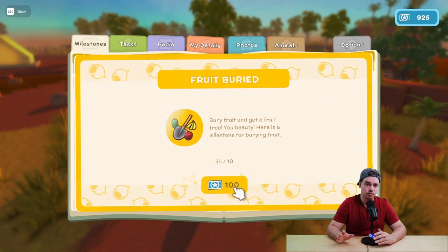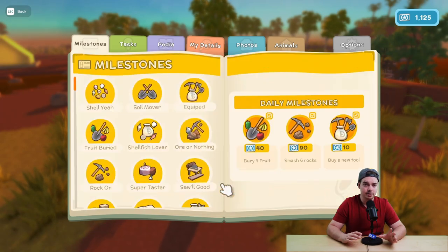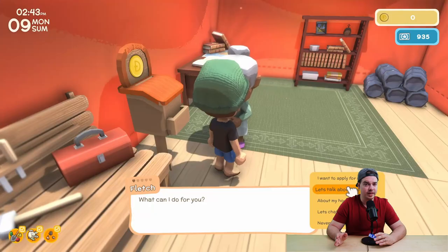First off, just go do some milestones — go collect some bugs, go farm some stuff, just go run and you're going to get some milestones done. You're going to get some permit points and you can spend those at Fletch for a permit.